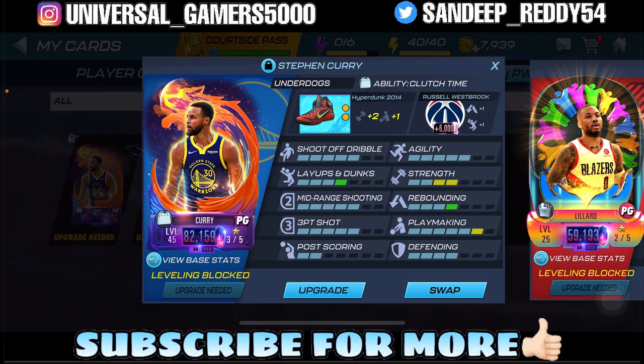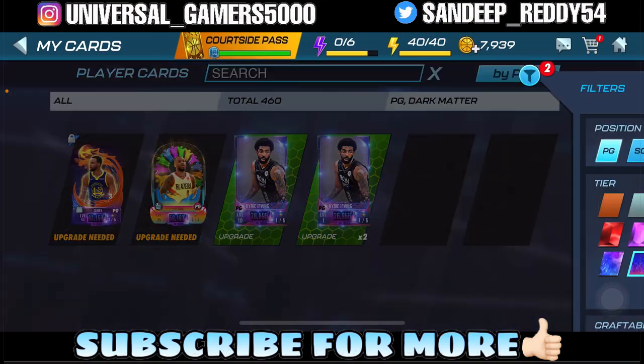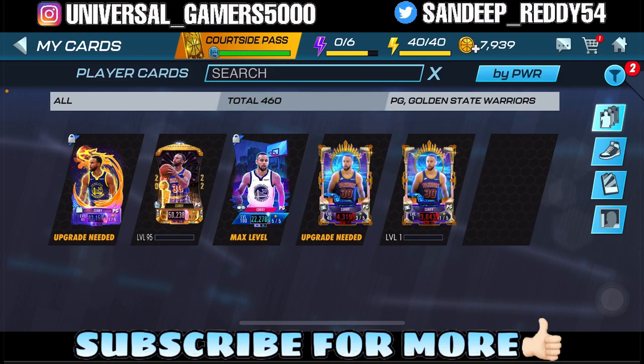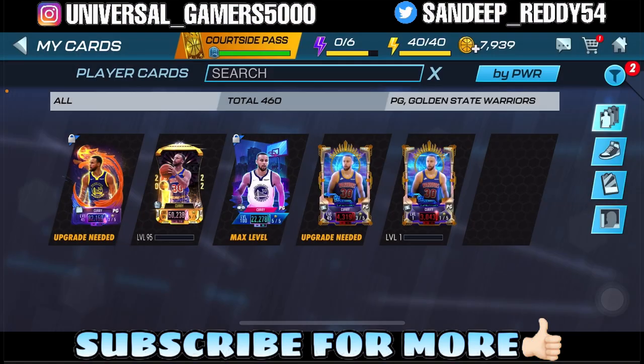I'm excited to see what my big Steph card will do. We got the dark matter Steph card currently on 82,000 power at level 45 — I'll train him up to level 100 soon. That card has a 53,000 normal power, currently at 82,000 power. On level 100 he might reach 52,000 power — we'll see that on the next video. He's on level 95 right now.